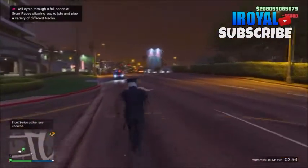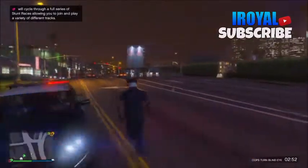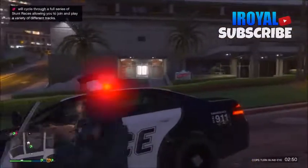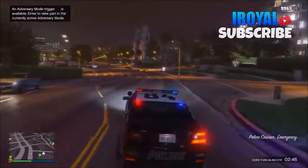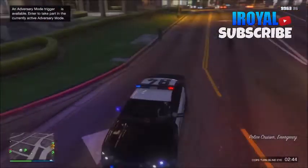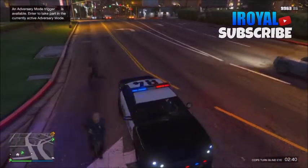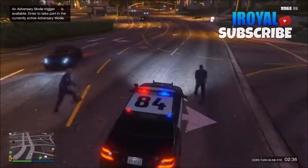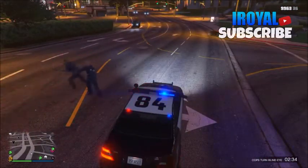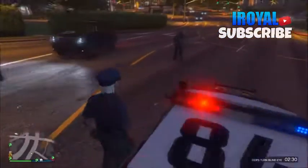So guys, once you can see the police car, just go ahead and confirm 'Cops Turn Blind Eye'. From here, just go ahead and pull the police officer out. For some reason you will not get the wanted level from the police officers, as you can see here. So just go ahead and stop the car again.